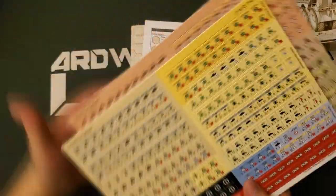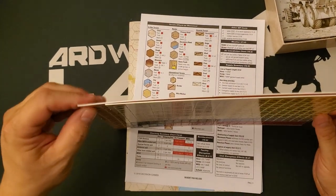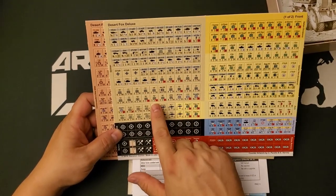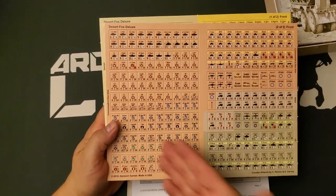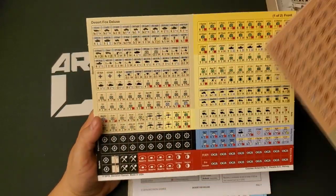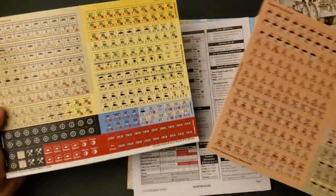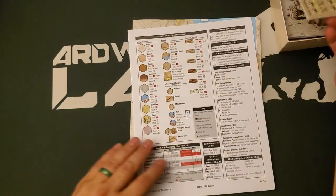We have what looks like two counter sheets — two of two. These are on a medium-weight white core stock, typical of Decision from a couple of years ago; their more recent games use thicker stock. We have a relatively small number of markers and quite a few units. These would be the Germans, these are presumably the Italians, this charming salmon color would be the Commonwealth, and presumably these are the Americans. Here's your French — those are probably your free French and here's the Vichy French. Decent size game — two counter sheets at 280 each would be 560 counters total. Not a small game, but I've seen bigger.